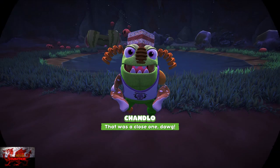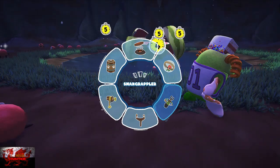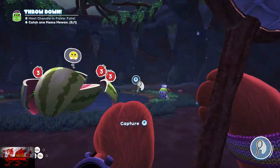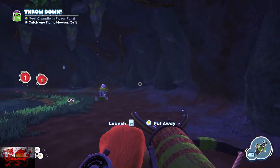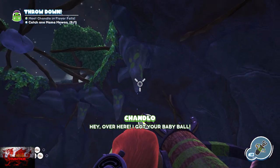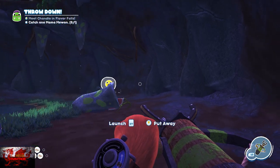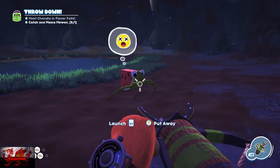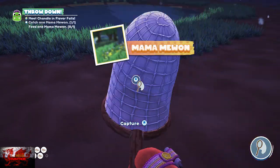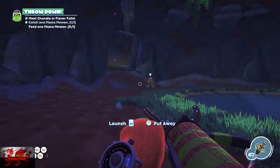As soon as Chandlo starts talking, follow him over to the right. Get your snack grappler out and as soon as Mama Mewon goes over there, make sure to smash the stalactite down — and bam, she shrinks down very small. That is the second legendary done.